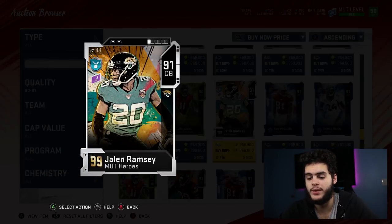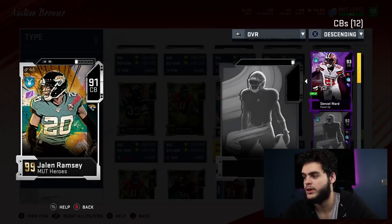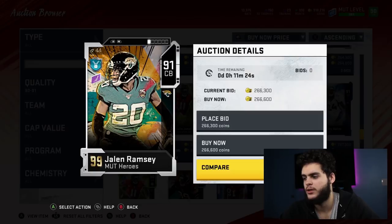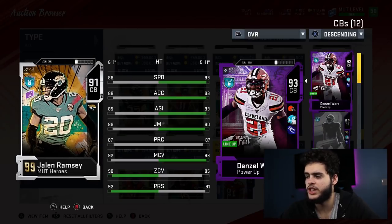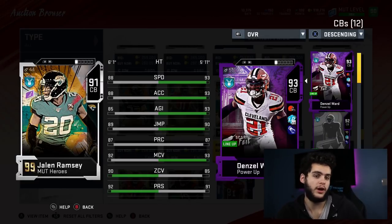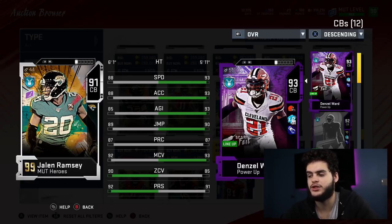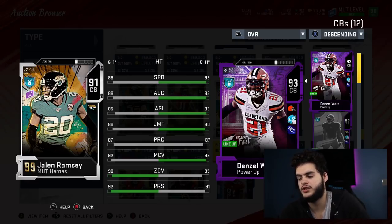Next is another cornerback — Denzel Ward. Powered up he becomes an animal. He has 93 speed, making him the fastest cornerback in the game without spending a million coins on Deion Sanders. 93 speed, 93 acceleration, 93 agility. Honestly, comparing Denzel Ward to Deion Sanders, they're almost the exact same card besides zone coverage — but Denzel Ward gets the press. With the right chems and abilities he hits every threshold besides zone, and he only misses zone by about two. This card is an animal — you can't go wrong with Denzel Ward.